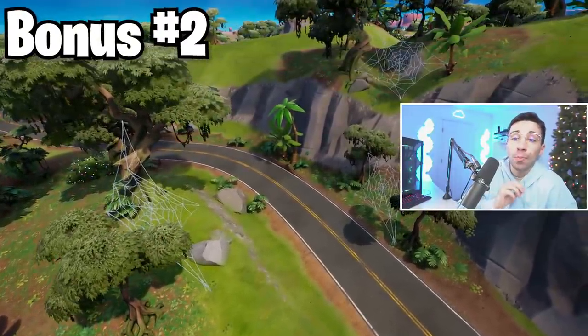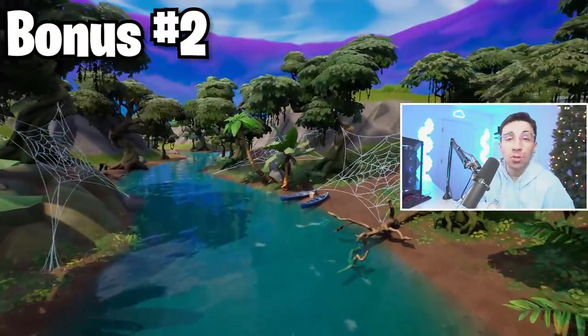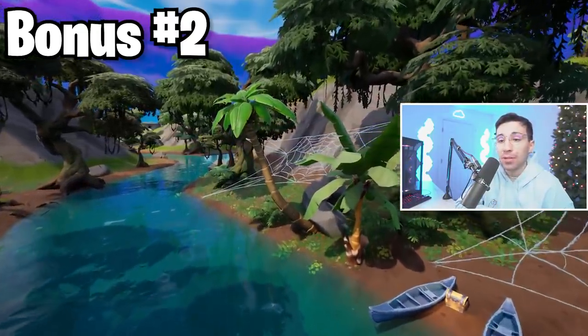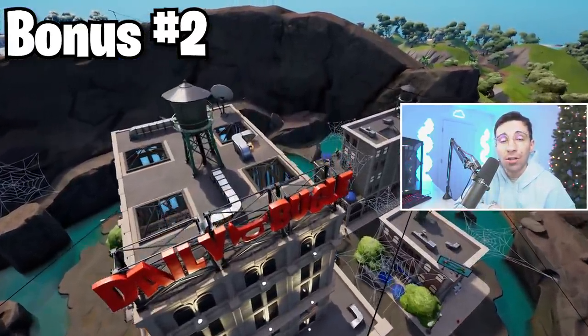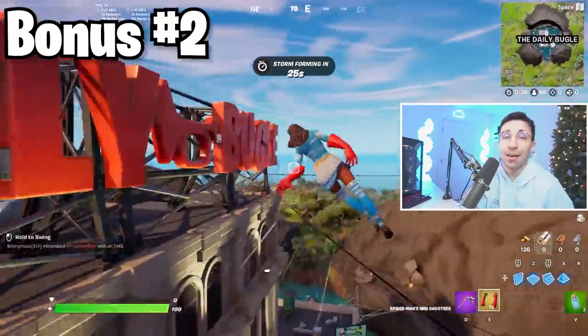The main place you're going to find the cool-looking web shooters that people are posting everywhere is at the Daily Bugle — there are five that spawn there. All you need to do is find the thing on the wall, it looks like a web shooter mount, you pick it up, you interact, and now you can fly. Very simple but exciting thing that Fortnite added.